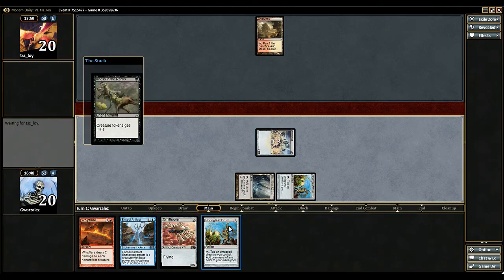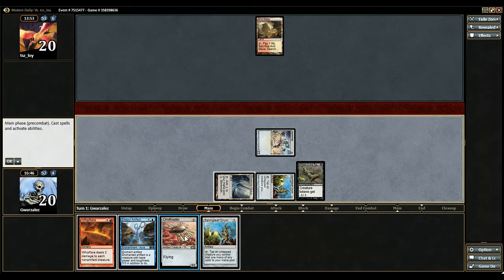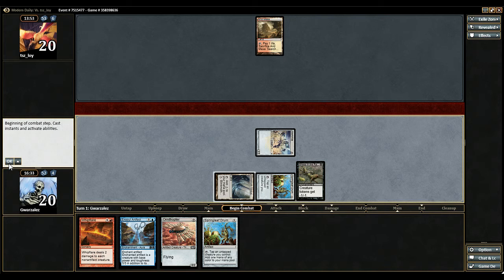Let's go ahead and play an Illness in the Ranks. Do I want to play my Ornithopter? I don't think so — why would he run a Pyroclasm? He wants that just as well. I don't think it matters. I think I want to suit up a Springleaf. We'll just see what happens, but I don't think I want to play that Ornithopter just yet.